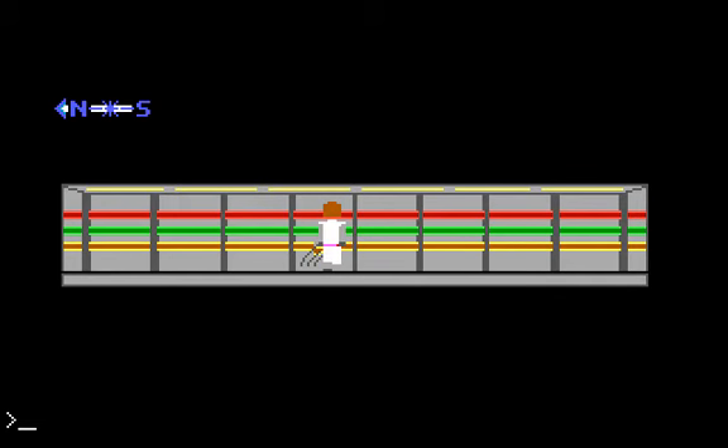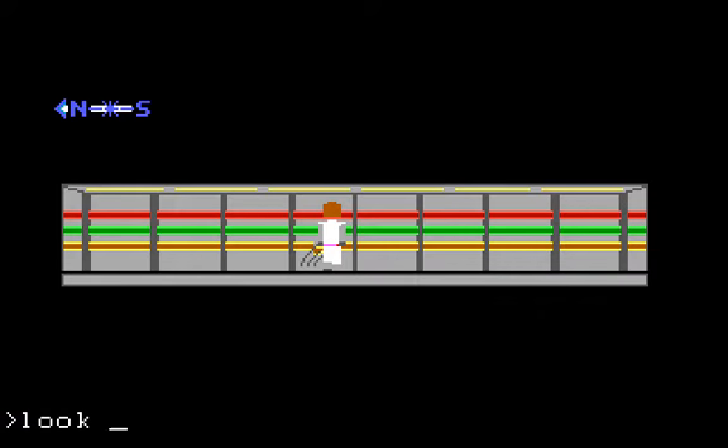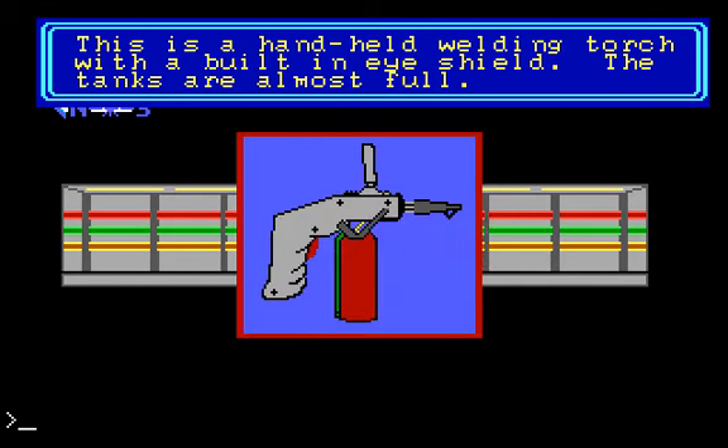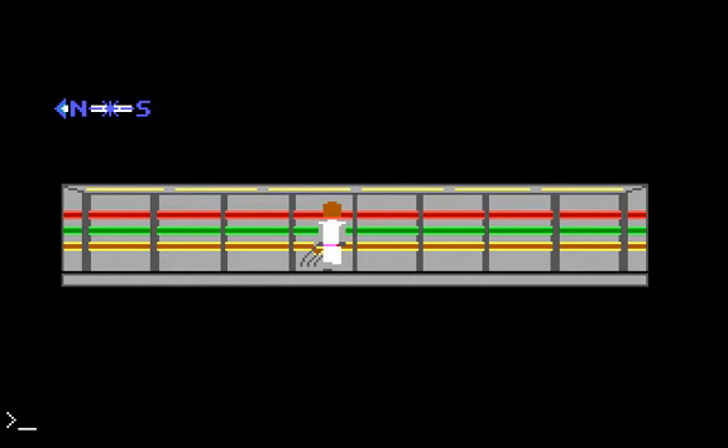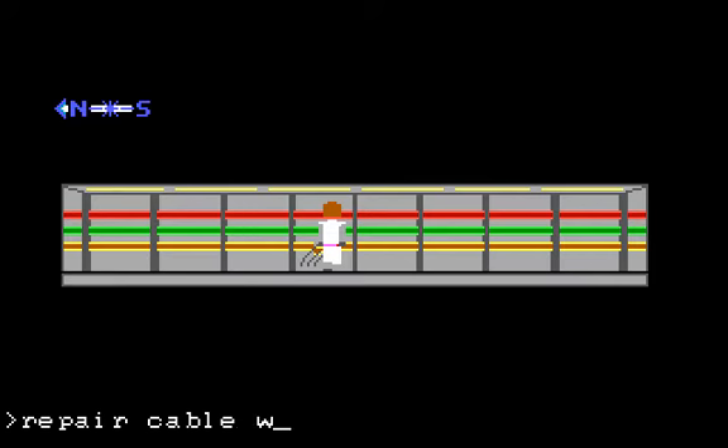There it is, right there. As I mentioned in the last video, what we needed was that welding torch. Let's check the torch again — the tanks are almost full, so we should have no problem. It has a built-in eye shield, so we should have everything we need to repair the cable. Repair the cable with the torch.